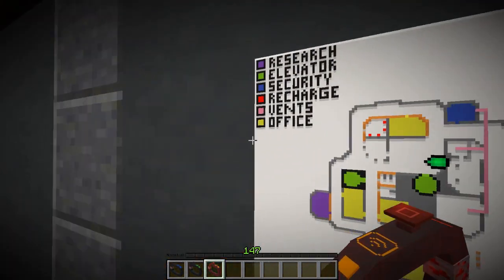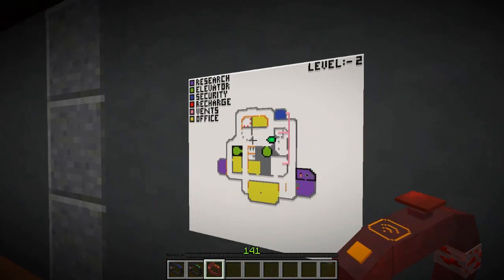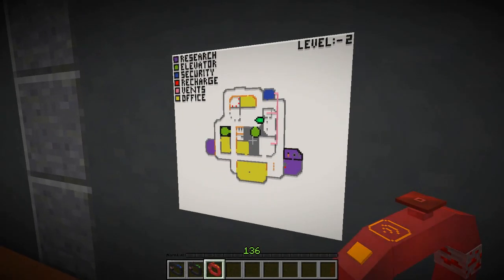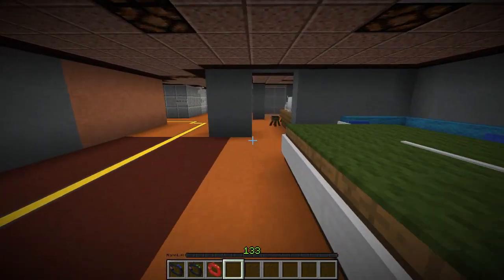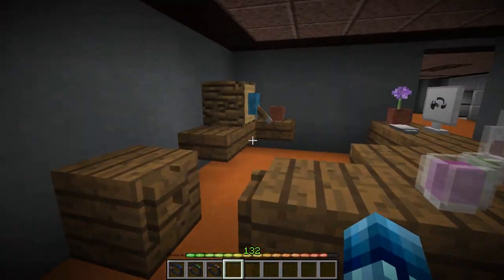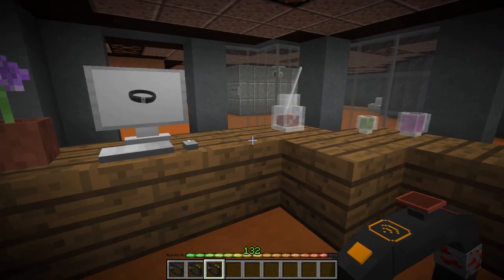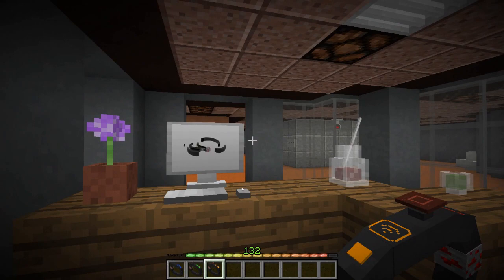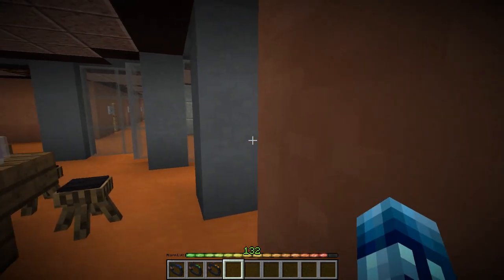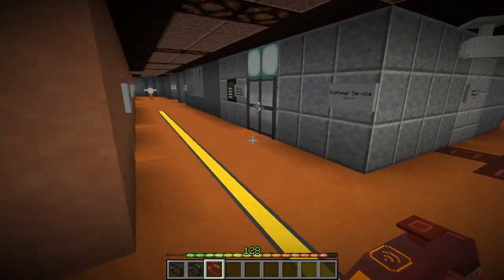Let's take a look at the map real quick. Down here we've got some research, some recharge over here — that's the recharge room we saw — and a security room. Let's go over here because that looks like the easiest area to make it to. I tried to stay out of his sensor range but that didn't work out too nicely. I just want to hack some emails, we've got to be careful here.